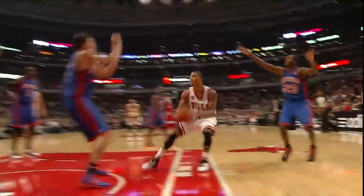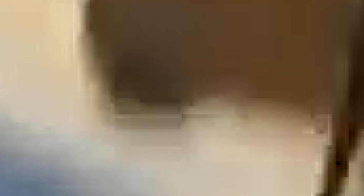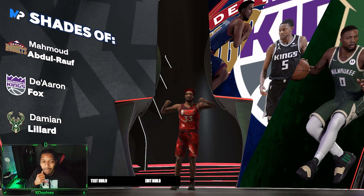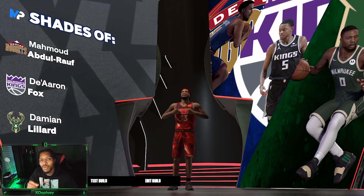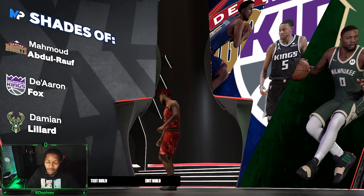My boy Mario Saint told me about a nice 96 drive-in dunk build, so I said let me make one. I think I got it on the money. Both Shays and Mahmood Abdul, Raouf, De'Aaron Fox, and Dame Lula. The Shays make no sense to me, honestly, for what this build can do.